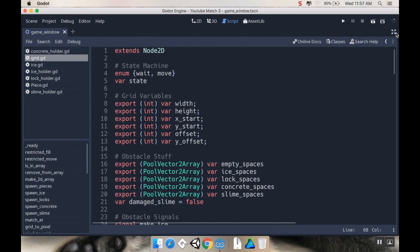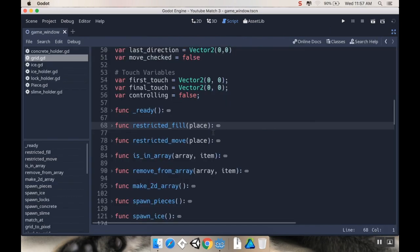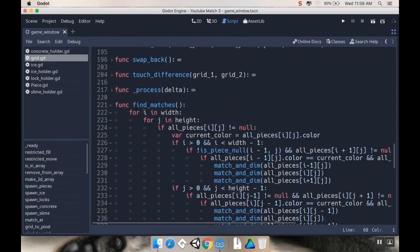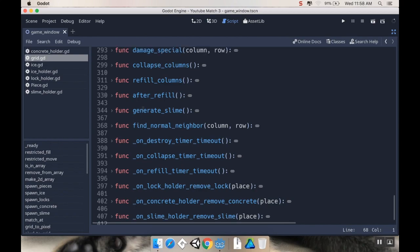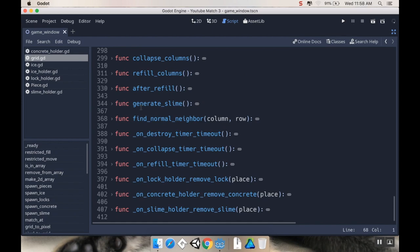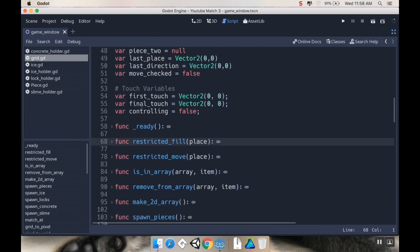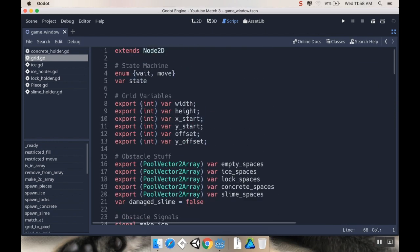The first thing I want to look at is in my main scene here — my game window scene — I want to look at the grid script. I'll open this up. I have most everything collapsed already because we've got quite a few methods here, but honestly not that much code. What I want to do is keep track of what matches are currently on the board, where they are, what row and column they're in, and what color they are, so I can tell if there are other matches in the same row, same column, and with the same color.